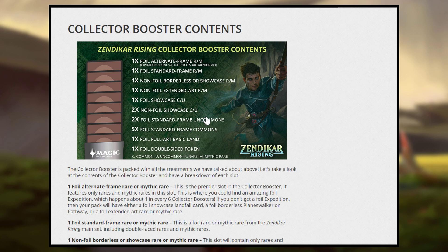That foil alternate frame slot could be expeditions, showcase, borderless, or extended art. Expeditions — this is where that slot is going to be, but there are 30 of them. Showcase — I expect between 20 and 30 showcases. I believe they announced nine borderless cards, and extended art covers every rare and mythic in the set. So your chances of getting a foil expedition are quite low if they're equally distributed. That's what's in the set.